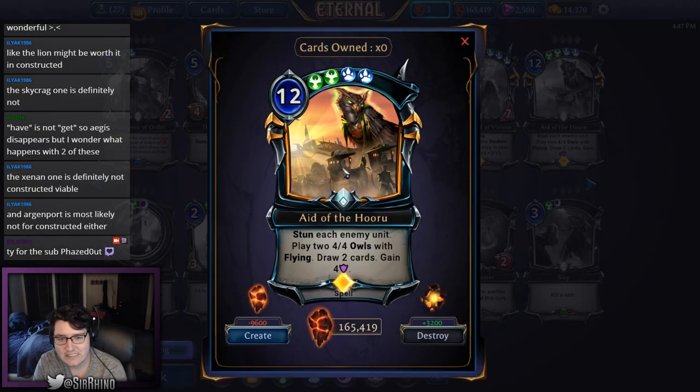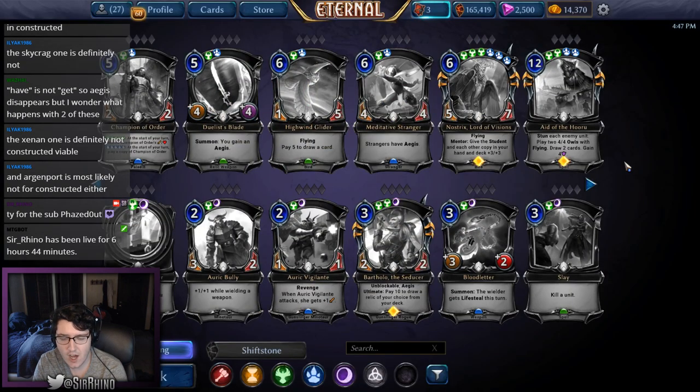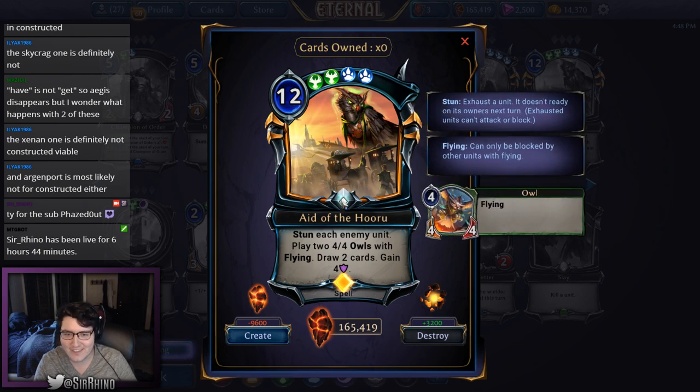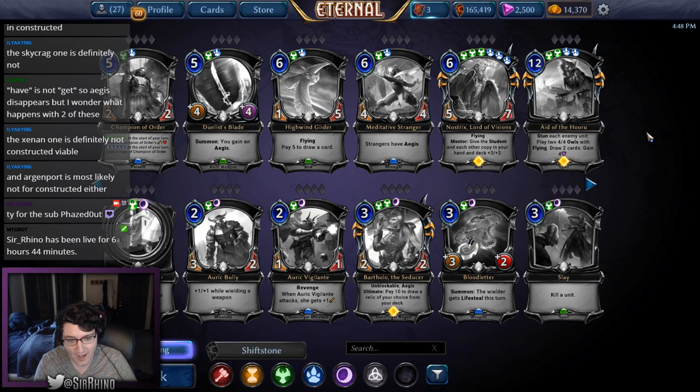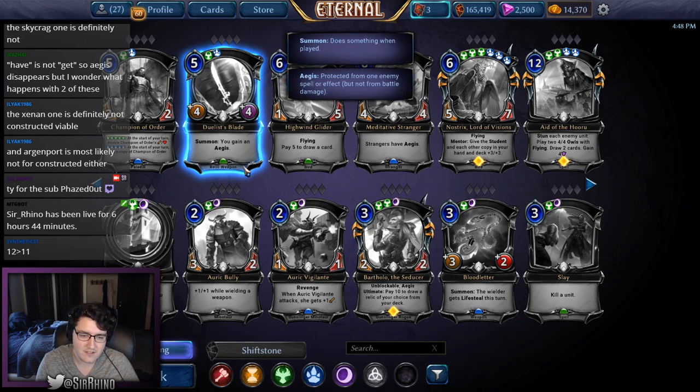Horu's Ire costs twelve — double justice, double primal — stun each enemy unit, play two 4/4 flying owls, draw two cards, gain four armor. You'd never lose if you cast it, but casting it at twelve is nearly impossible. Even with 18 power in your deck you need to draw all but six of your power cards. Sadly, you should not draft this card, though one host admits they will draft it at some point for fun.